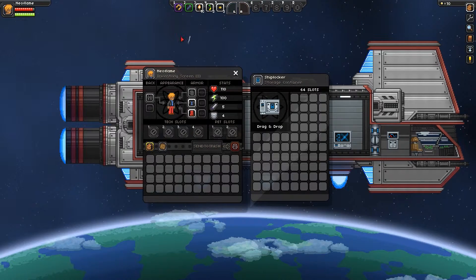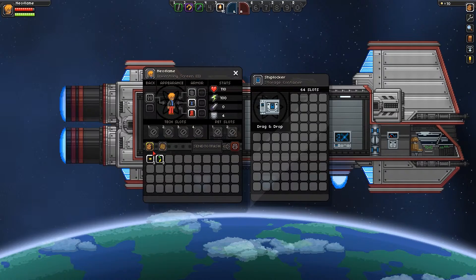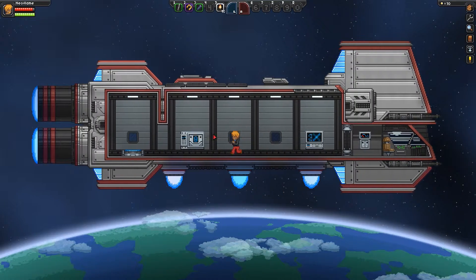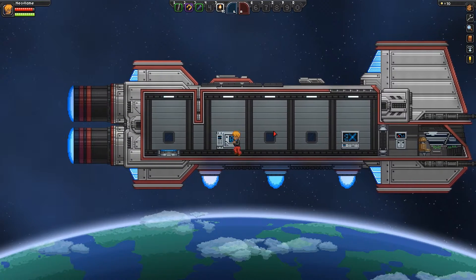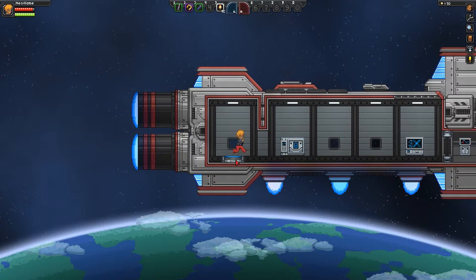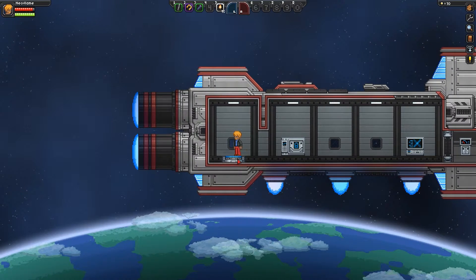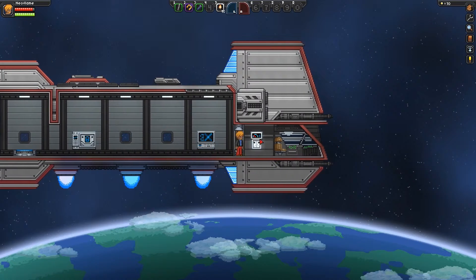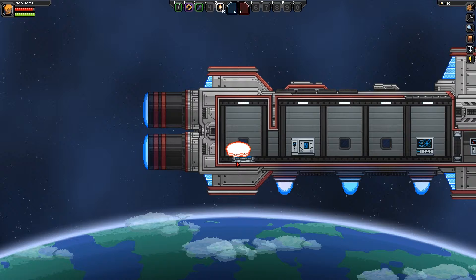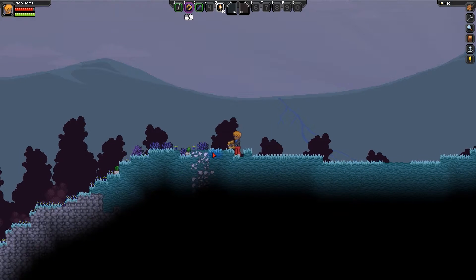One thing about this early developing stage is there are tons of bugs, and the developers know that. They are pushing out character wipes and game world wipes, so if something goes extremely wrong they will just wipe the character and the game world. Don't get too comfy with your character — it's still beta testing. This game right now does have multiplayer, so you can connect to a server and, like in Terraria, you will keep all the stuff your character has on the ship and on himself.